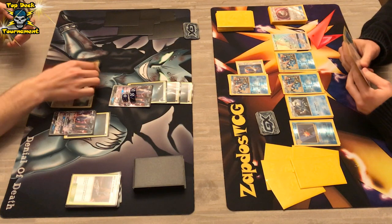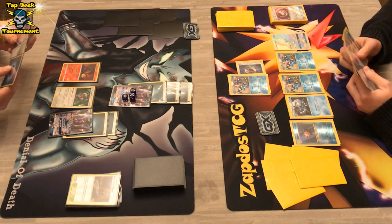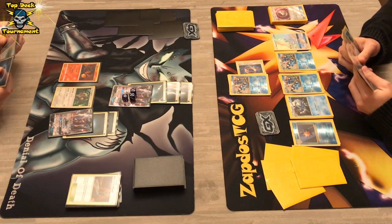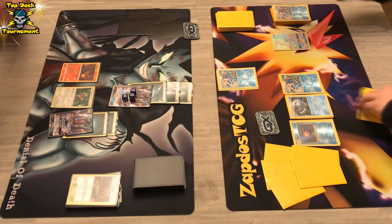How is the DarkraiGX player going to respond to that crazy turn? We see an energy onto DarkraiGX as backup, another Salandit on the bench to make sure he has that ability to use Dead End GX. Maybe if he has a Fighting Fury Belt things will go even more smoothly. In this situation he's just going to go for the knockout.